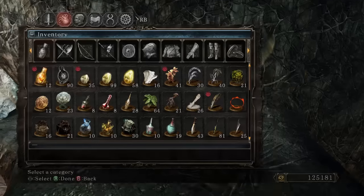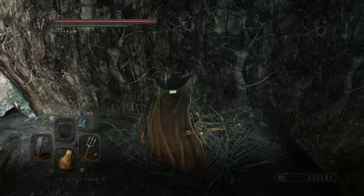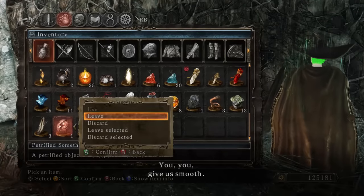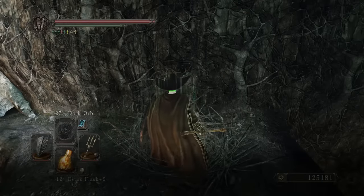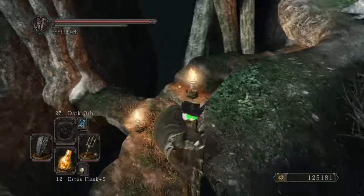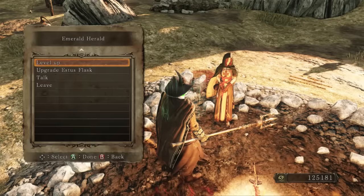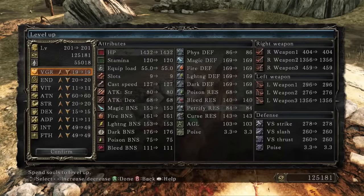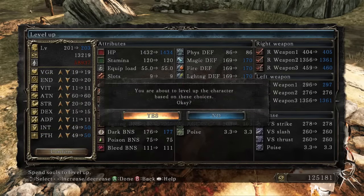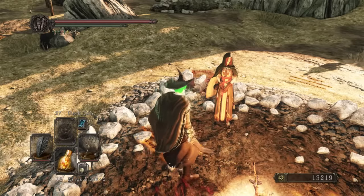Just a couple of Elemental Infusion Stones from those. As for the somethings — Demon's Great Hammer, at least, is something a little different, even if it's of no particular use to me. And another Old Whip. Nothing terribly exciting, but at this point in the game, how many terribly exciting things are really left? Well, levels. Levels are always kind of exciting, especially when we can add to both of our damage stats. I think that Dark Greatsword hit a little harder yet.